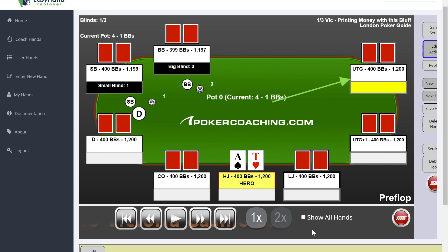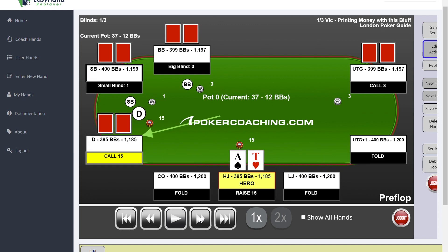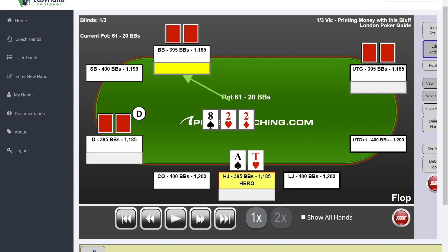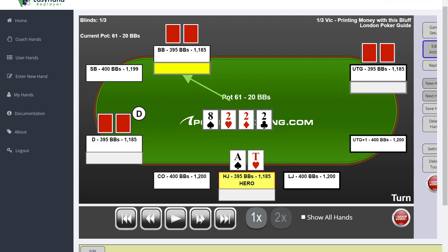If you're looking for a really good spot to bluff, this is one. We have a limp under the gun, we raise to 15, get called by the button, the big blind, and the limper. Flop comes eight deuce deuce, it gets checked to us, and I would check pretty much my entire range here — maybe exploitatively I'll make a bet, but I would even check aces, kings, queens here. It checks through, and then we get this very interesting deuce on the turn.